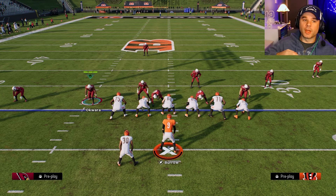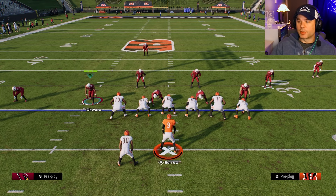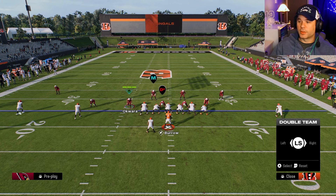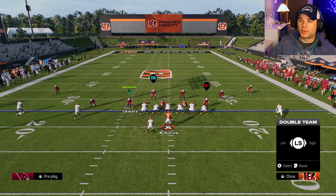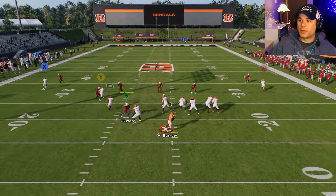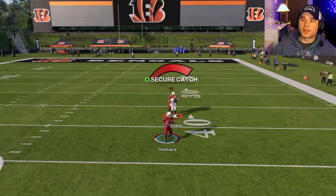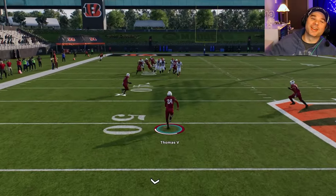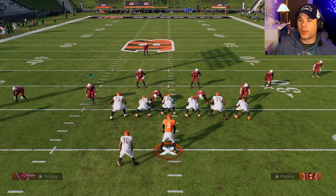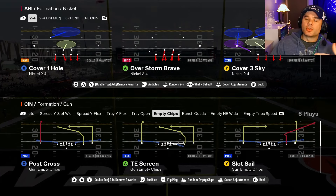If a defensive end is getting a lot of pressure on you, you can block your tight end and double team that DE. Hit left trigger, then down on the right stick to set up the double team. It's very hard for the defender to get through — gives you a ton of time in the pocket.